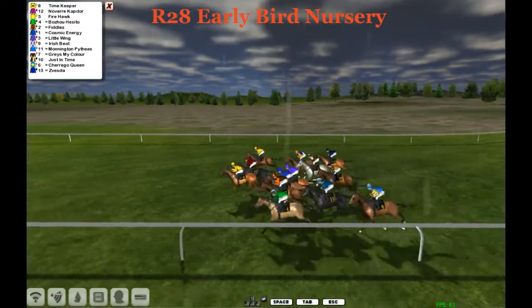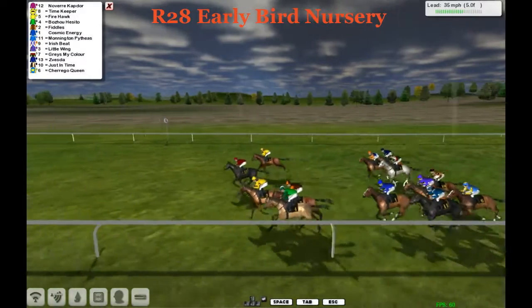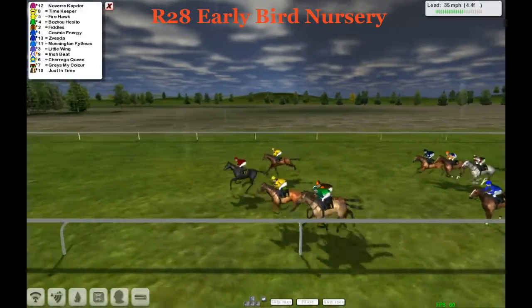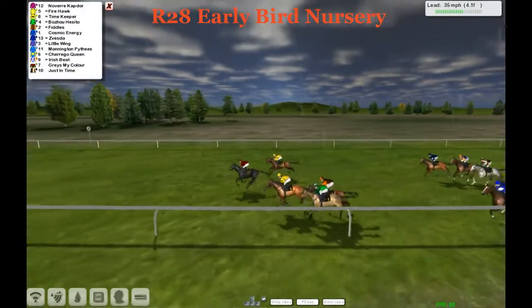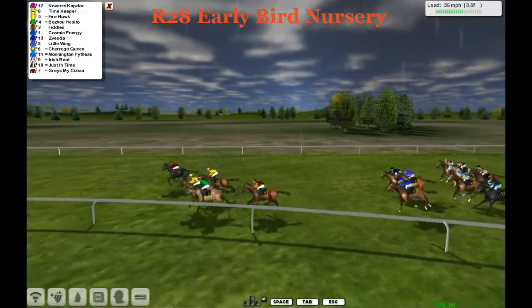Navia Capdor shows a lot of early pace and is on the early bridle. You can find Timekeeper and Firehawk further back in the field, then Fiddles, Cosmic Energy, Zyvester further back still, Little Wing, Irish Beat — and Graze My Color, the hot favorite, is in some trouble at the back at the four-furlong pole.